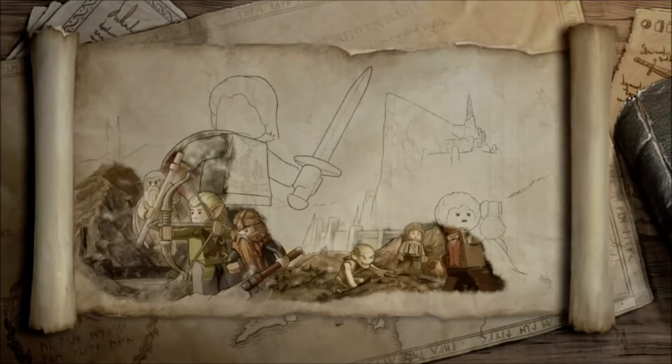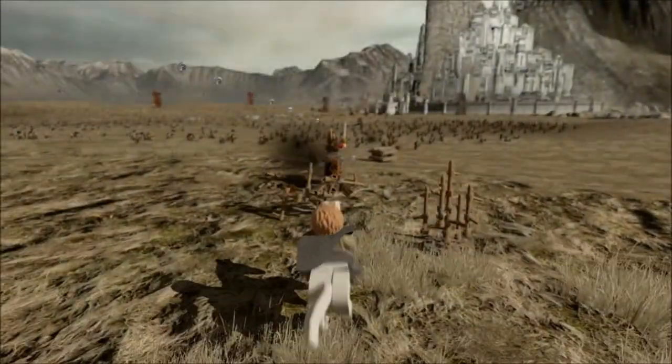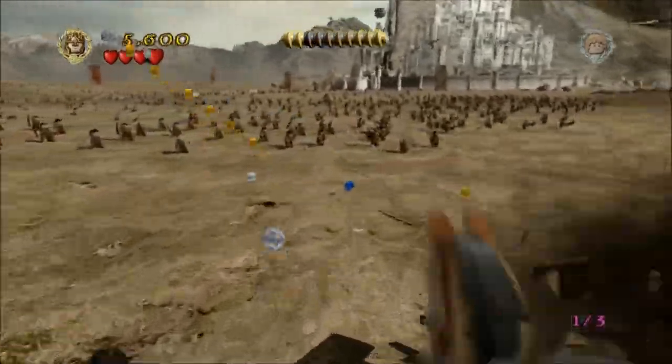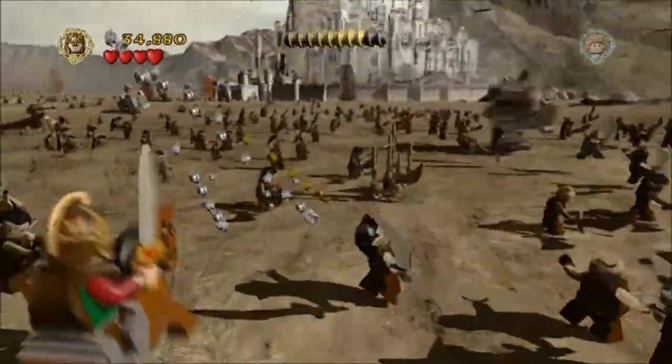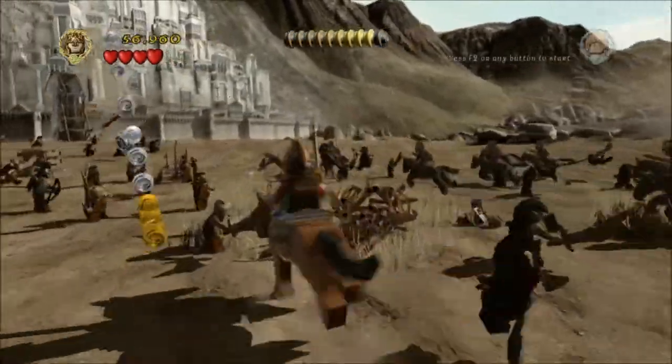You'll want to play this in free play. You'll need to make sure you've got the Orc Berserker, who's available outside Helm's Deep. Right at the beginning, head immediately to the right on your horse to smash that box open. You're going to need to get three of those boxes in total, and if you don't get them it's easiest to restart and just play this bit again.